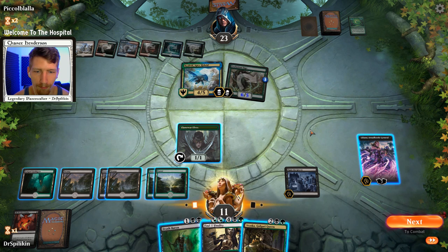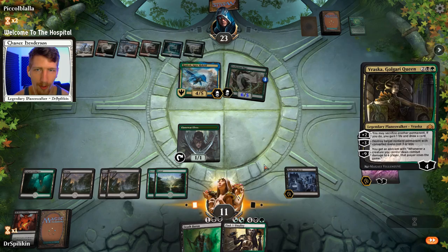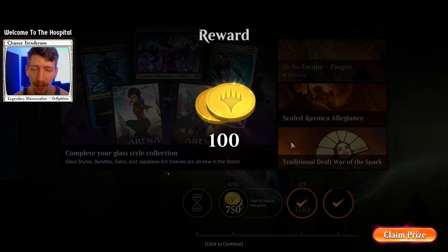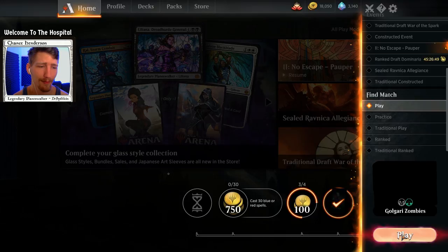It would be better actually to go ahead and play Vraska and sacrifice the Llanowar Elves for card draw. Let's plus one on Vraska — this way we get a little more card draw. Sure, we're going to end up sacrificing the zombie we got from Llanowar Elves, but restocking our hand is a bit more valuable. Nonetheless, we'll move on — people aren't even letting me finish my matches, which is kind of depressing.